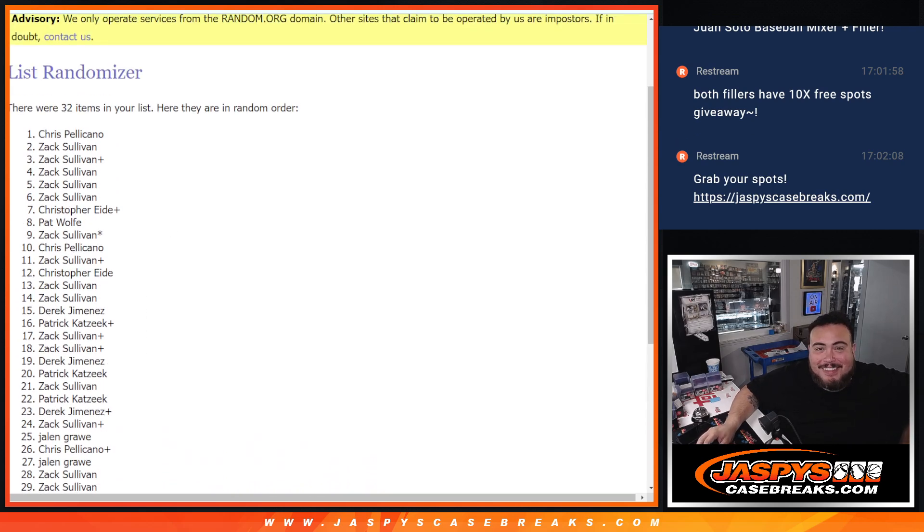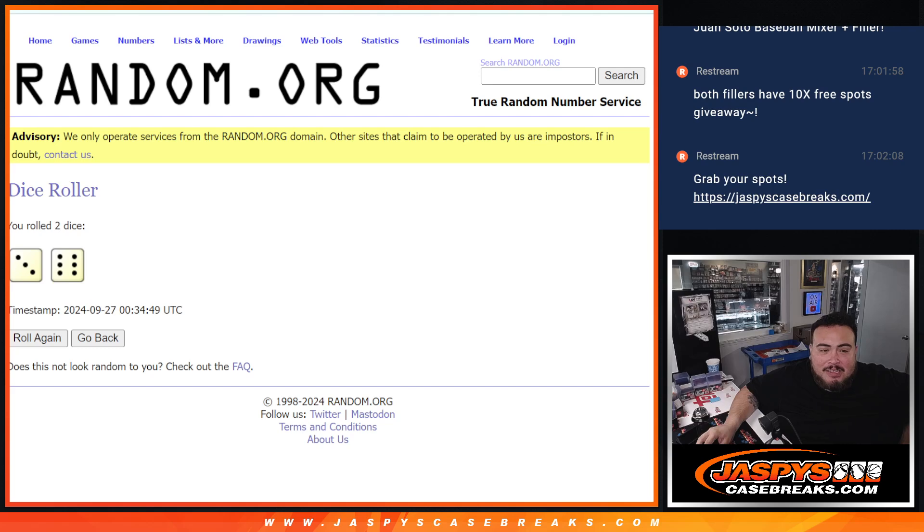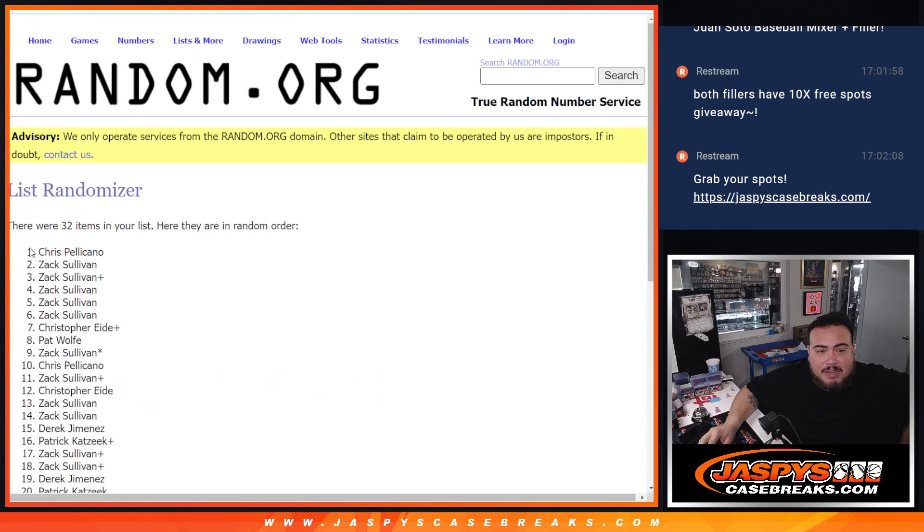Zack almost swept it. There you go. Three and a six, nine times, nine times, top four are in. Thank you guys so much. Now coming up next is a Team Random where you'll get assigned a team — two teams per spot — and then of course that'll unlock the break, guys. Thank you.